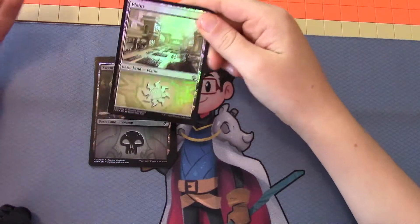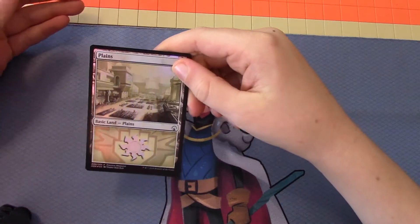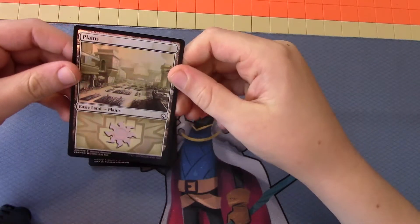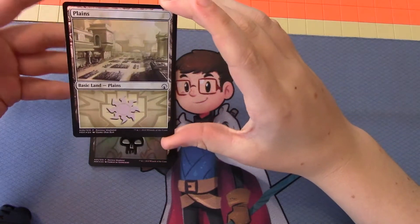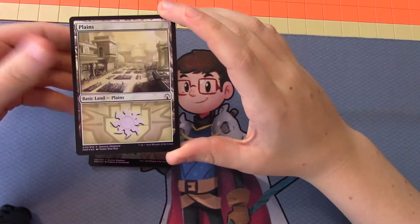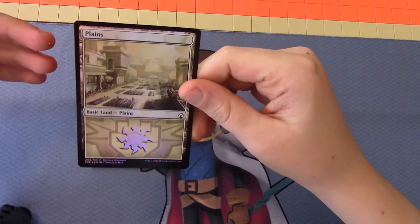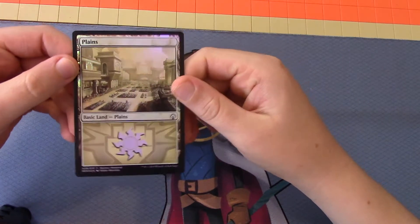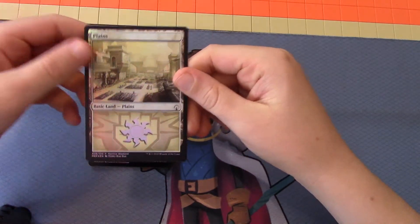The first one is a Boros Plains. What I really like about it is the city shines, and there's like the army in there, and the fist is where the sun is. That's really cool.